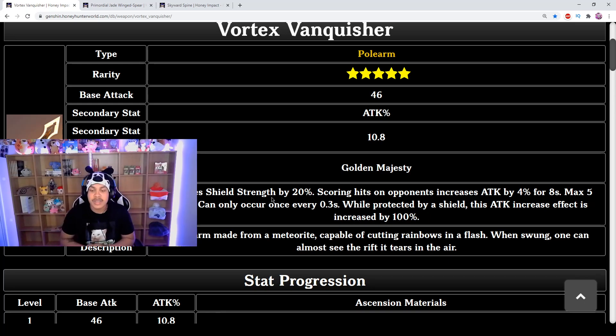Its passive is called Golden Majesty. It increases shield strength by 20%. Scoring hits on opponents increases attack by 4% for 8 seconds, with a max of five stacks, and this can occur once every 0.3 seconds. While protected by a shield, that attack increase is increased by 100% — so instead of a max of 20% increased attack, you get 40% increased attack when shielded.